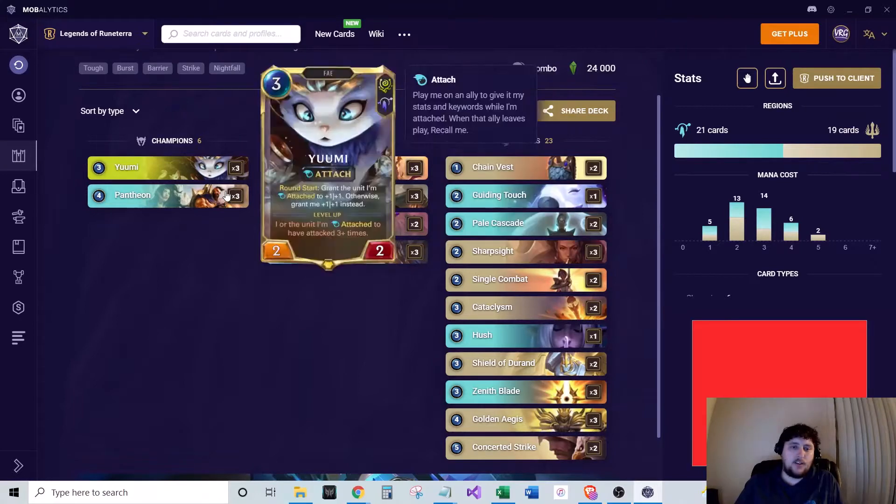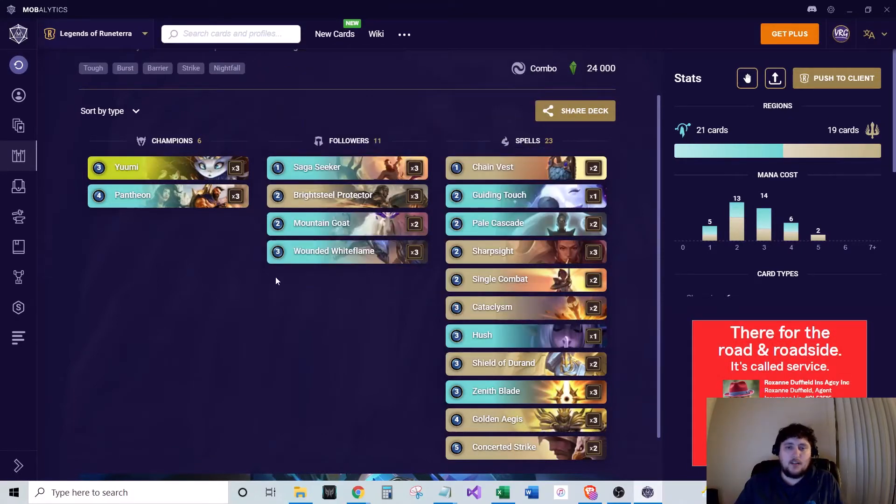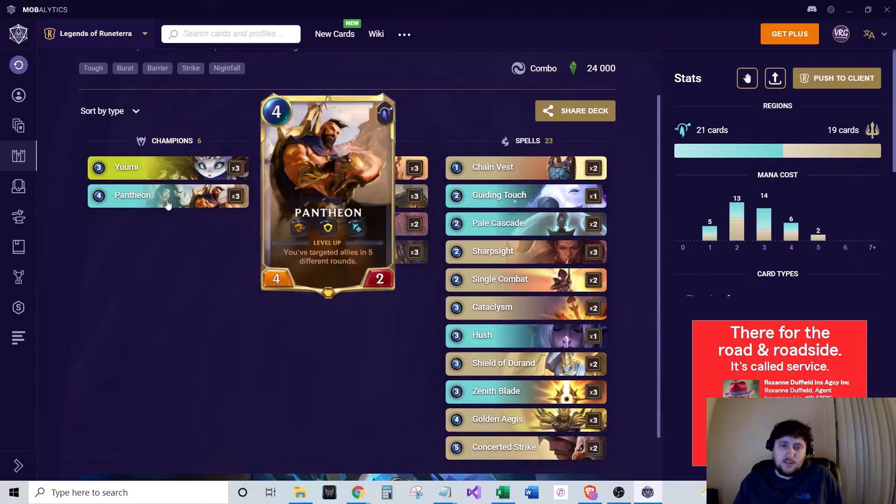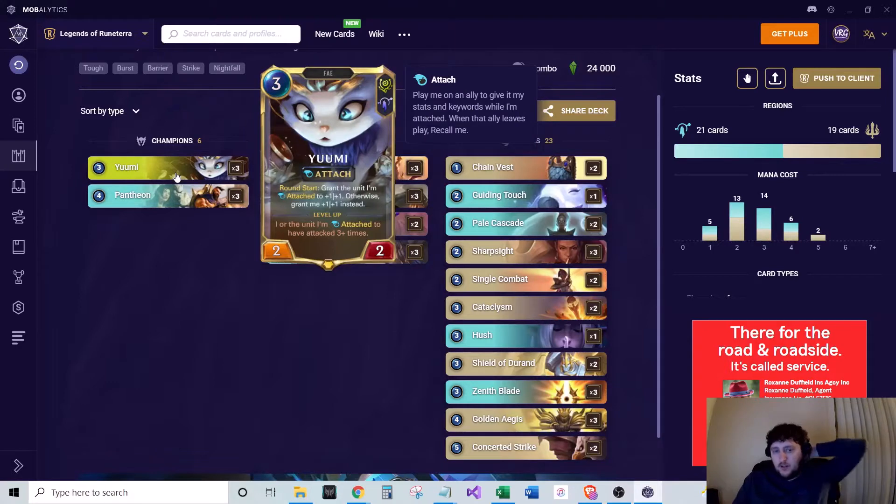We run a lot of the fated units that kind of benefit from being targeted by allies. So we'll go through the champions, the followers, and the spells. Two champions: Yuumi and Pantheon. Yuumi has the attached keyword, and then round start, she grants the unit she's attached to plus one plus one. You don't have to play her as attached, but typically that's what you want to do because she procs the Fated — she's targeting a unit when she's played. She grows really well and helps your unit grow with that plus one plus one every round start — not just your round start, not just your opponent's, but every single one.